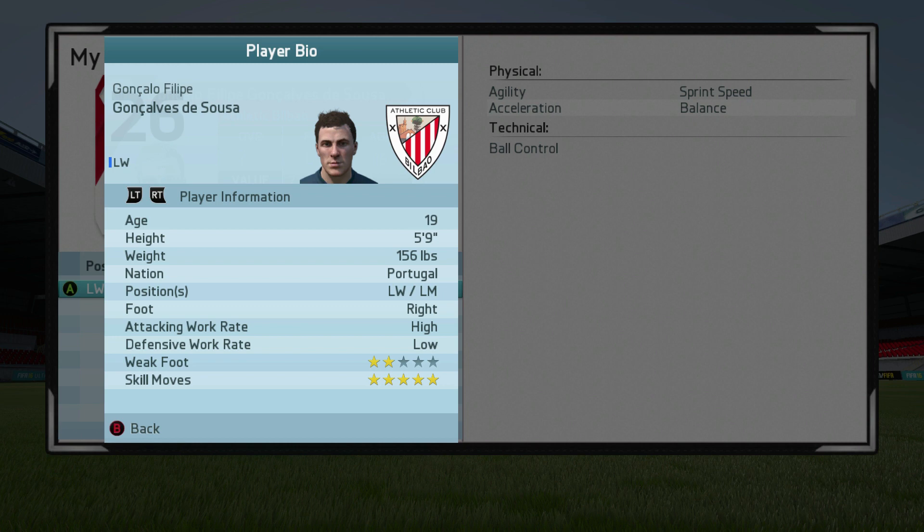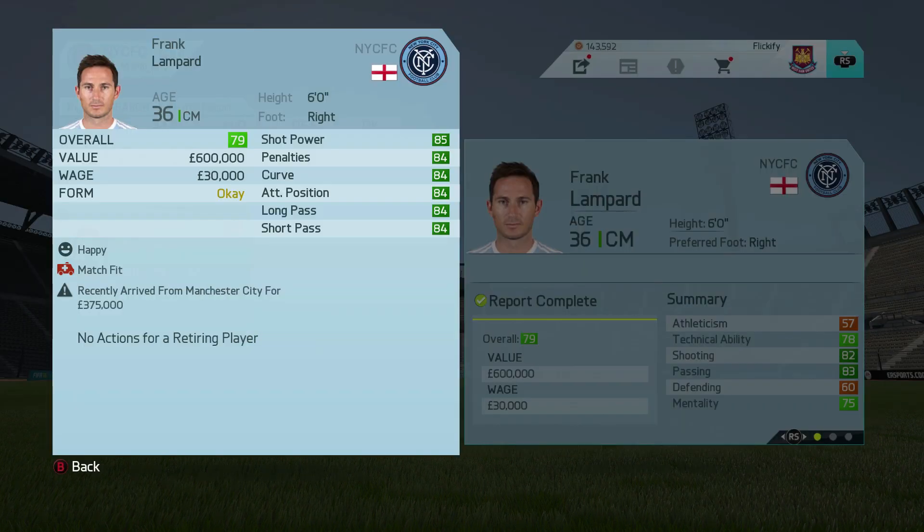Once you have your regenerated player, add them to your shortlist if you haven't already, and check out the weak foot and the skill moves. If it's something you're happy with, go ahead and try to sign them on a loan deal or buy them. But if you're not happy with it — because it is randomly generated — they're not gonna match the retired player's skill moves or weak foot. Just load up the save you made and repeat the process until you get results you're happy with.